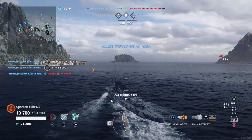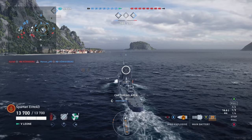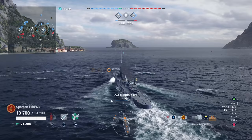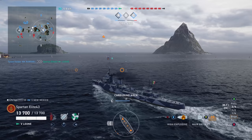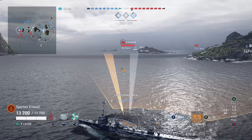Now that we have no destroyer threat to worry about, it's kind of open season for me — which is perfect. Even a terrible concealment destroyer has better concealment than everything else in the game currently, since their destroyer is gone. I saw the carrier get spotted out there and I'm thinking: what are the odds this carrier isn't paying attention? Maybe I can sneak up on him.